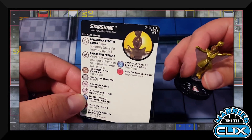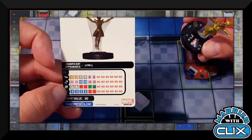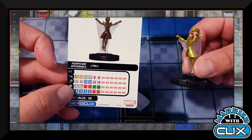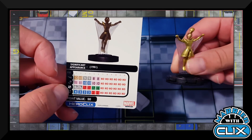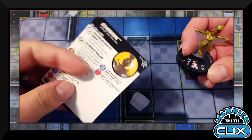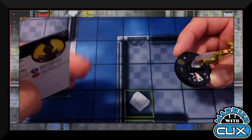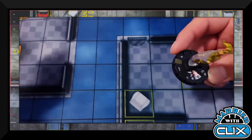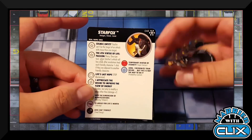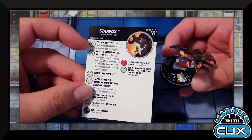Starshine is a Space Knight with Armor, Cosmic, and Robot keywords — all the standard Space Knight kit, plus a little more damage, Hypersonic, and eight range at 90 points. In sealed she's genuinely good — solid stats and what she brings to the table makes her a generally good character. There's some possible competitive potential, not at face value, but it's not out of the question.